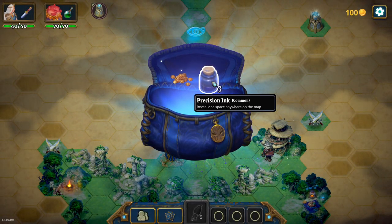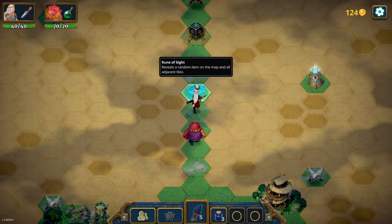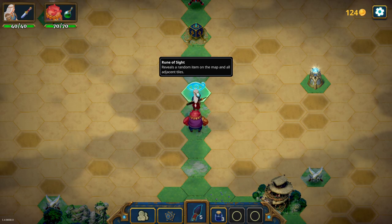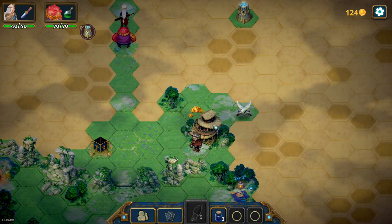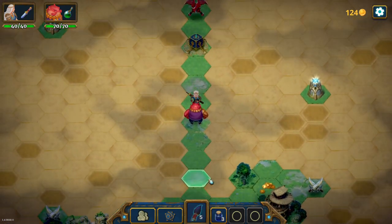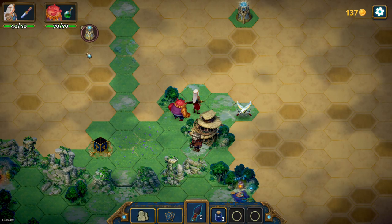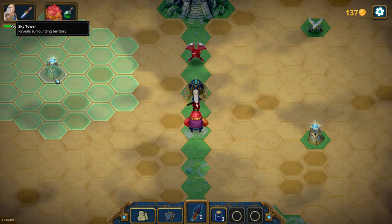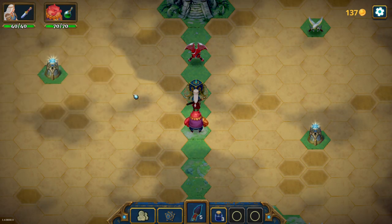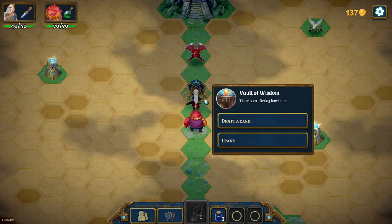I'm pretty sure the boss is gonna destroy us if I fought the boss right now. We got three precision inks, reveal one space anywhere on the map, and gold. Let's get this - one of them reveals a random item on the map and all the adjacent tiles. Let's go to the free one, get some gold here. What is this sky tower? Reveal surrounding territory - so I should try to get to the sky towers. This is an elite. Let's not go for the elite. Let's draft the card - it should be 25.